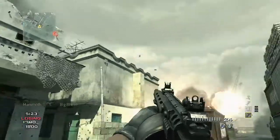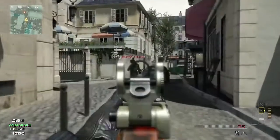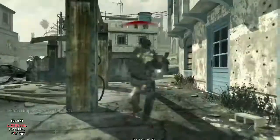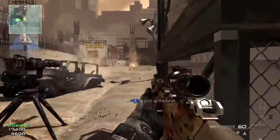The three different strike packages we have are assault, support, and specialist. They all work in a very different manner and are geared towards a very different type of player. What we previously called the kill streak system is now a point streak system, so kills are not the only way to move your point streaks forward. Every strike package takes advantage of this — things like capturing flags, taking domination points, and even assists with a certain perk all count towards moving your point streaks forward.